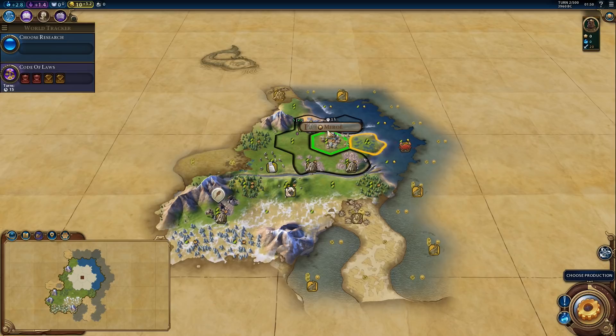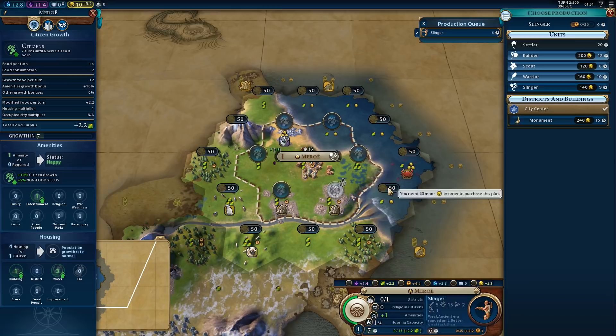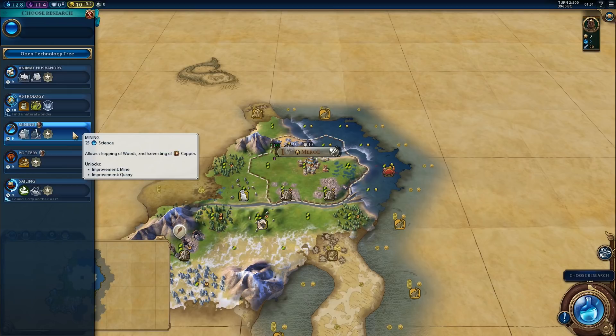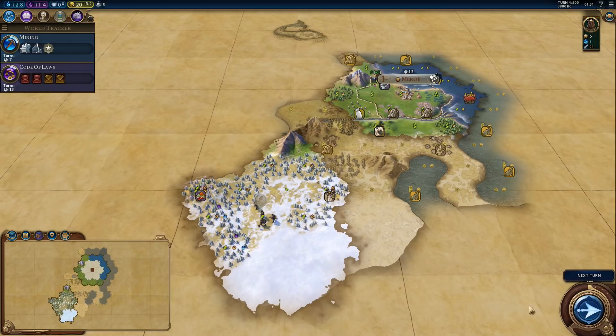How many turns for the city to grow? Five. What if we work the stone? Seven. I think I'd rather get that extra hammer as soon as possible. We'll start with a slinger — we need to get the boost for killing a unit with a slinger. As for research, probably mining. Let's explore a little bit. We won't be going too far with the warrior, but he can definitely explore our general surroundings. We should probably go north or west, not south — there's not a whole lot over here.